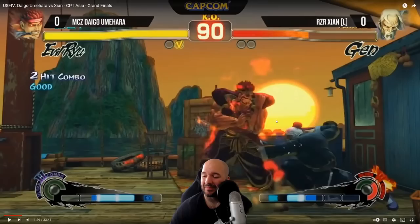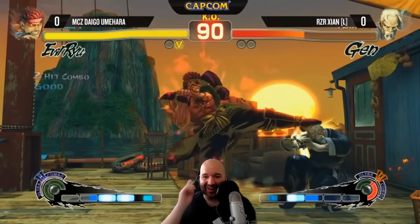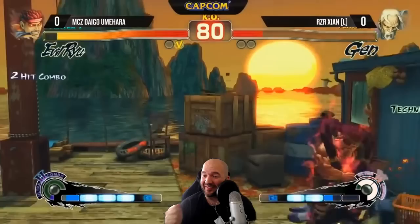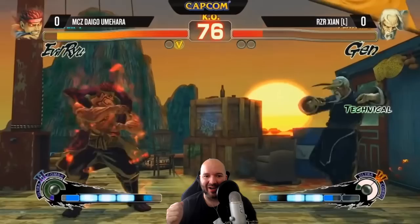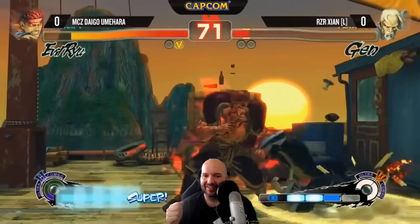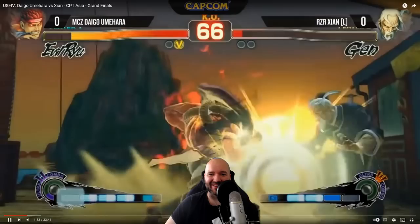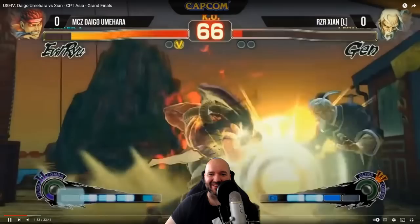That puts us at 13 fundamentals, but we can find one more before the end. We see more poking and footsies, pressing the advantage in the corner, a reversal invincible dragon punch, throws, a throw tech, whiff punishing again, a tick throw off the jump-in, a knockdown in the corner, and a nice throw tech from Cyan.